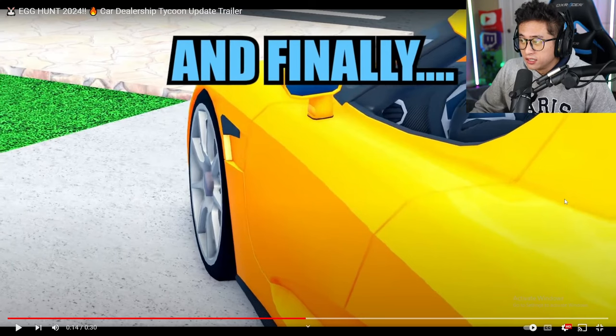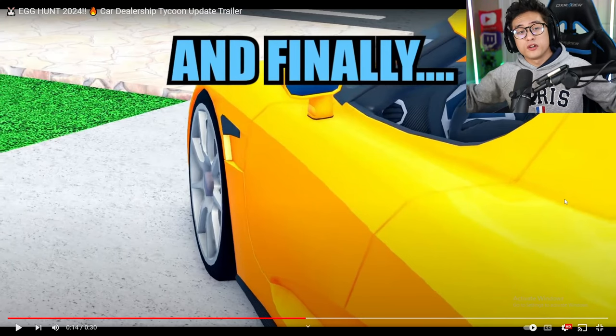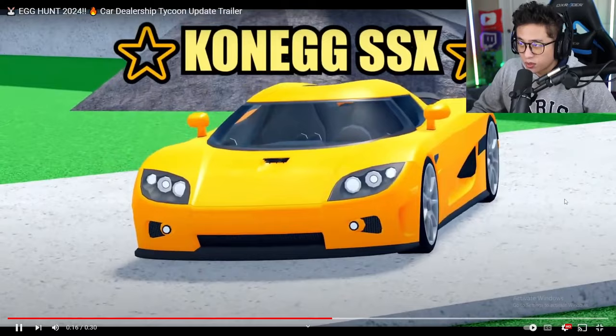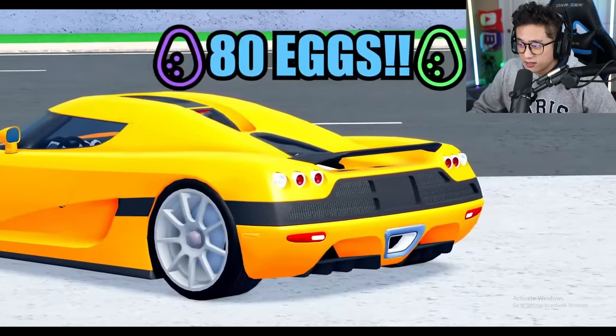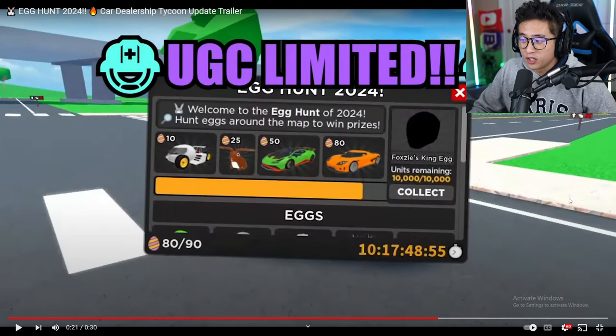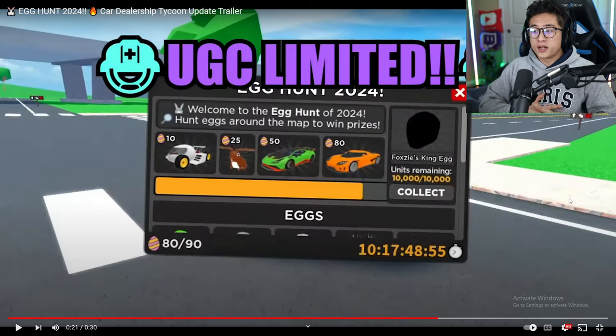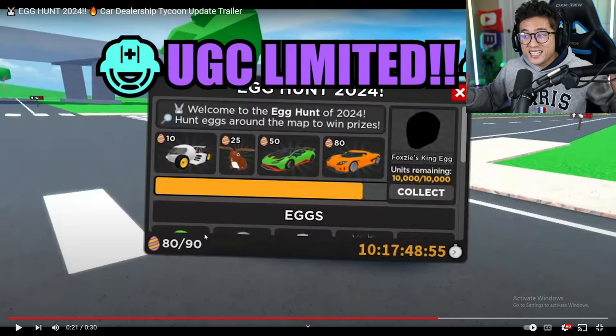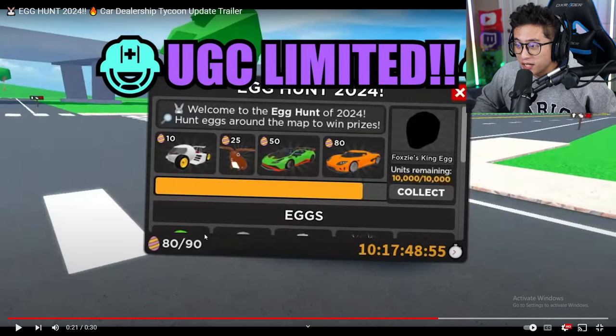As soon as we saw this, we already know what it is — this is the Koenigsegg CCX, or they called it the SSX. Look at that — 80 eggs, this is the final prize. You can see all the prizes are listed, and the eggs are shown at the bottom so you can see what kinds of eggs there are. There are a total of 90 eggs around the map.